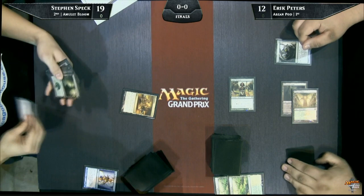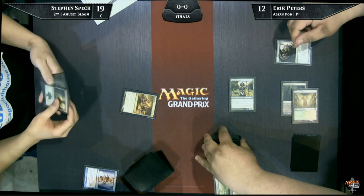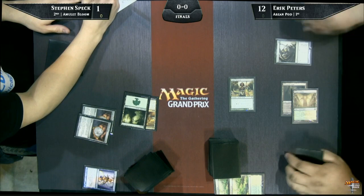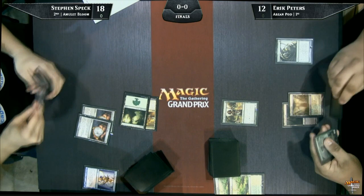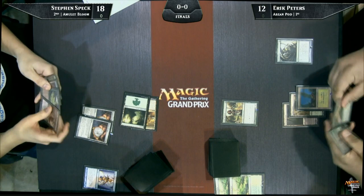The perfect start continues for Eric Peters as he's got the Turn 2 Birthing Pod to start going off. Looking at Steven's hand — I only see a Forest, a couple of Amulets, a Summer Bloom. You can't combo off with a hand like this. A pair of Amulets — so he's ready to go, but he's going to need more than this. Also, that Forest is the only basic in his whole deck. Pretty unfortunate draw for him this game. If you change one of those Amulets into a bounce land, this is a pretty good hand, but he would still need Hivemind or Primeval Titan.